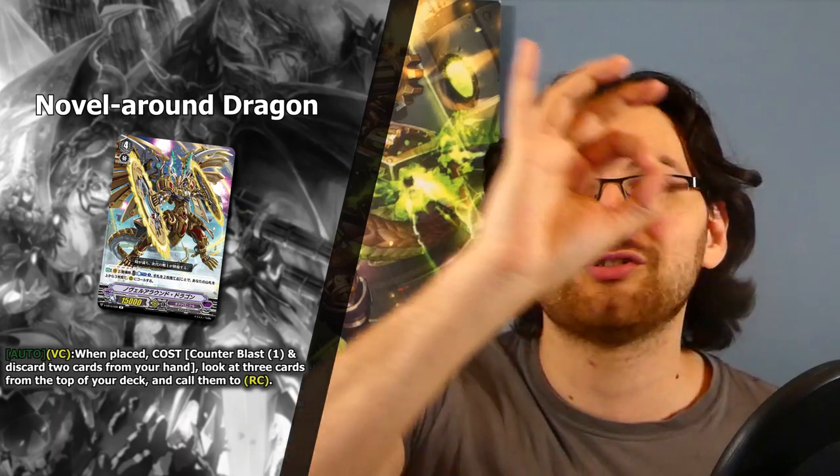We start off with a brand new grade 4 unit for Gears, and that is of course Novel Around Dragon. This is probably the very first grade 4 Gear Dragon that doesn't have the Interventional Dragon tag on the card itself. So what does this grade 4 have in store for us?